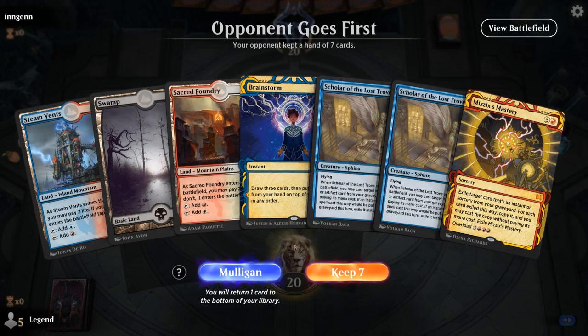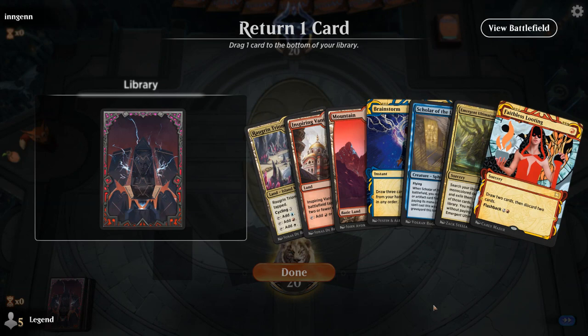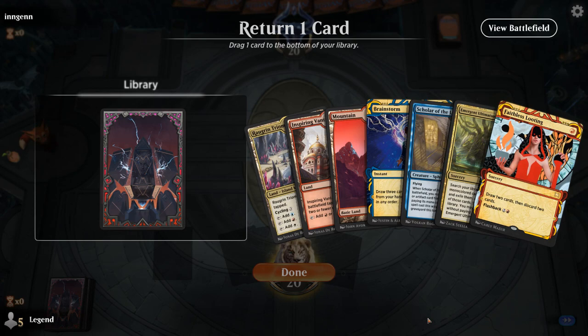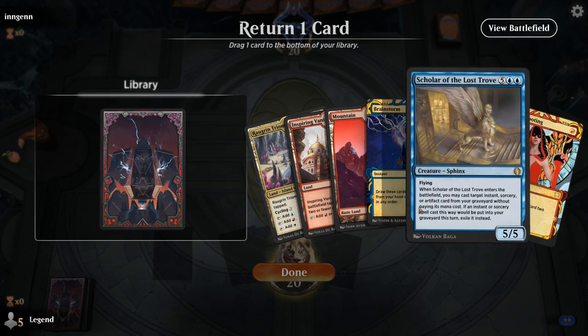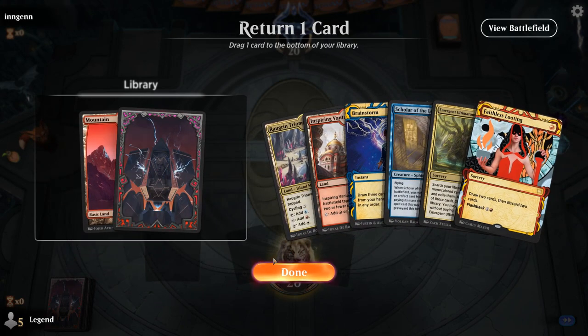Game three: we're on the draw. We have Mastery and Brainstorm but no discard effect, so even if we draw Ultimatum we can't get rid of it — not a fan of this hand, mulligan. Next hand is much better: we keep Faithless Looting, Ultimatum, and Scholar. If we find Unburial Rites, we can get back Scholar and Ultimatum. We get rid of the third land, kick things off with a Triome, and on turn two we can potentially both Brainstorm and Looting.